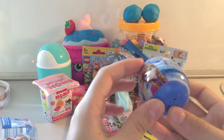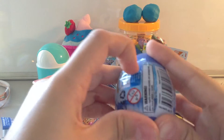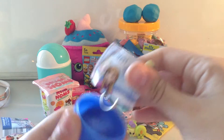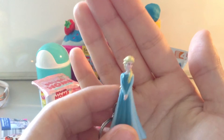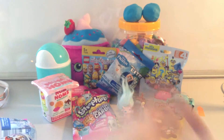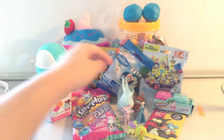Now I'll open this one here which has a character keychain inside and there are six to collect. Nice big blue egg. We got Elsa! Oh, look how pretty she is — very cute. Out of those, these are the six you can collect. I really want Olaf.